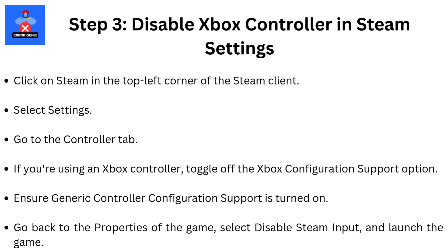Step 3: Disable Xbox Controller in Steam settings. If you're using an Xbox controller, let's try turning it off in Steam settings. Click on Steam in the top left corner of the Steam client and select Settings. Go to the Controller tab, toggle off the Xbox Configuration Support option, and ensure Generic Controller Configuration Support is turned on. Go back to the Properties of the game, select Disable Steam Input, and launch the game.